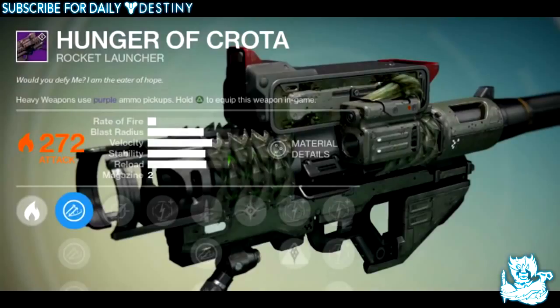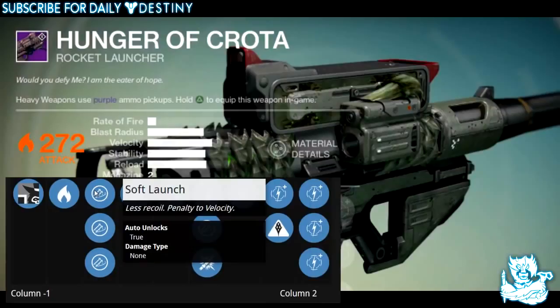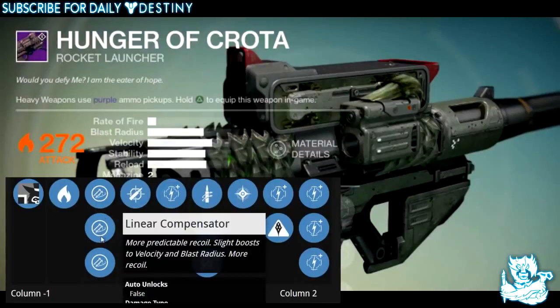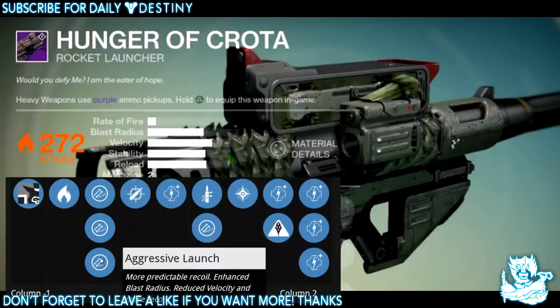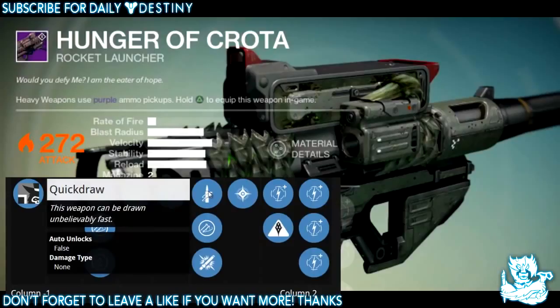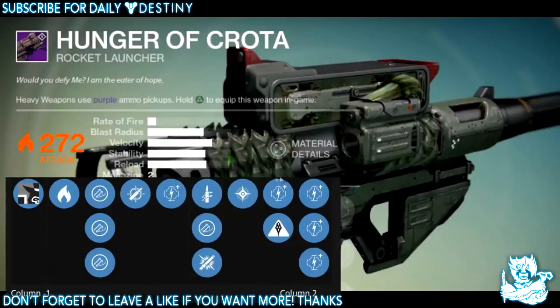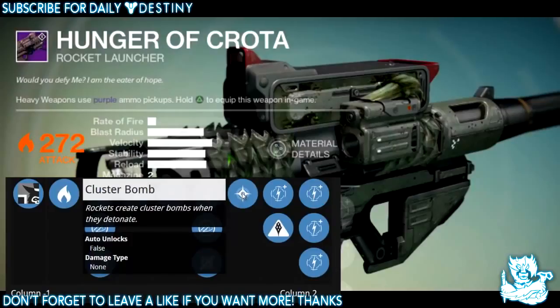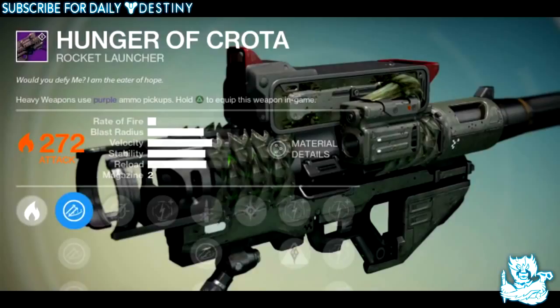Next up is the Hunger of Crota, a rocket launcher. Description: 'Would you defy me? I am the eater of hope.' It's a solar damage weapon with three launch options: Soft Launch, Linear Compensator, and Aggressive Launch. It has Tracking — shells track their targets — Quick Draw, Javelin to increase warhead velocity, Heavy Payload to increase blast radius, and Cluster Bomb, where rockets create cluster bombs on detonation. It also has Hive Disruptor for bonus damage to stronger Hive enemies.